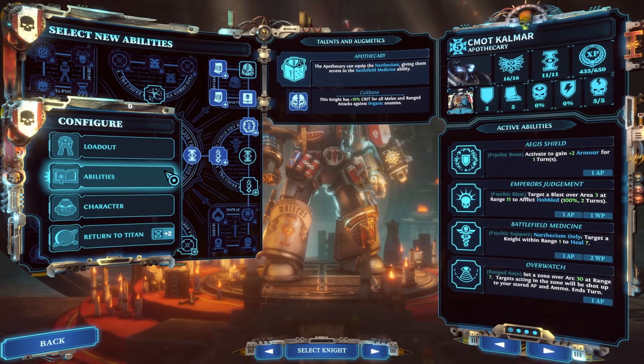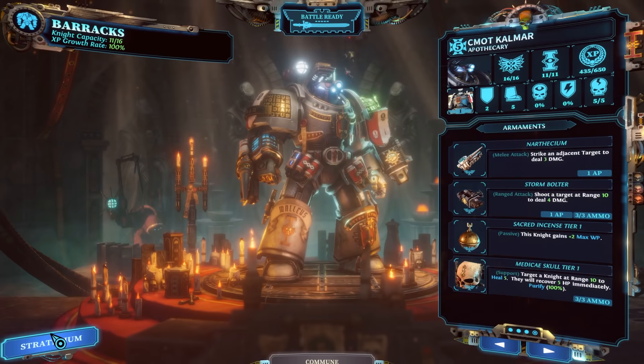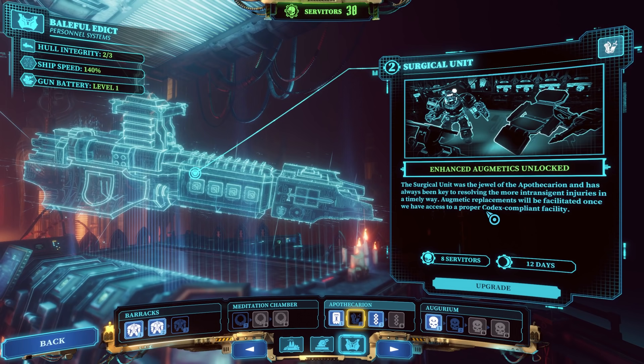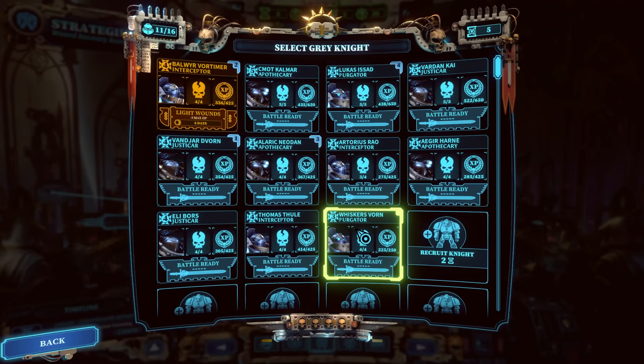Another note before we dive into character classes is the ability to commune — this requires a stasis chamber. You can commune with your fallen brothers to earn additional ability points or reset and choose new abilities. This won't be active until a certain story point. It seems locked behind a research and a campaign milestone, so you need to upgrade and reach that story point before you can respec your fallen battle brothers.